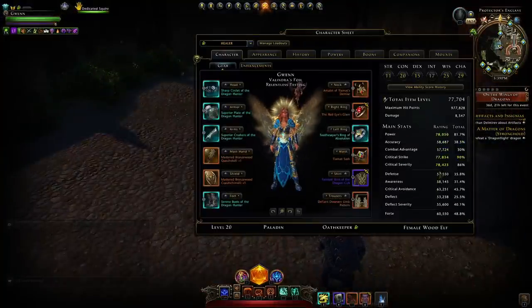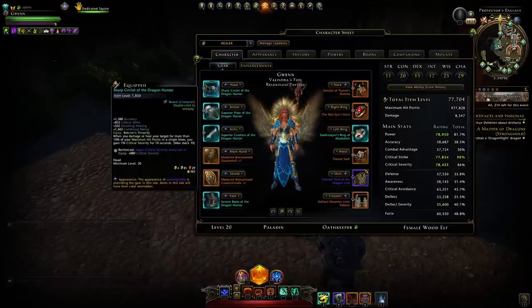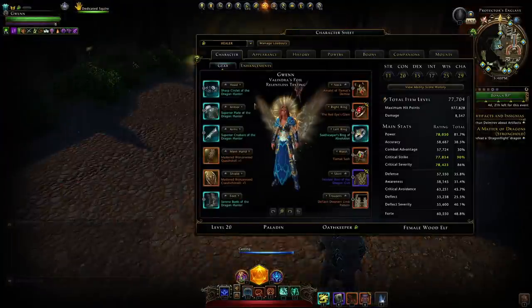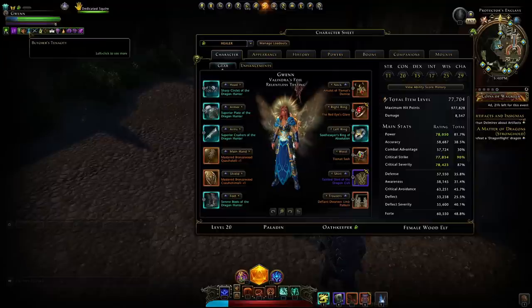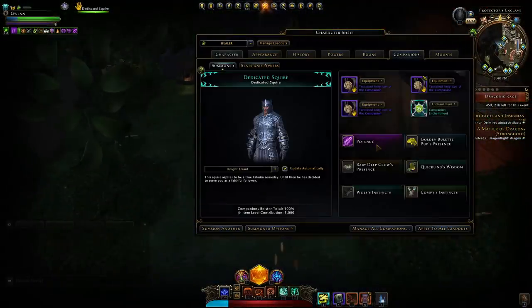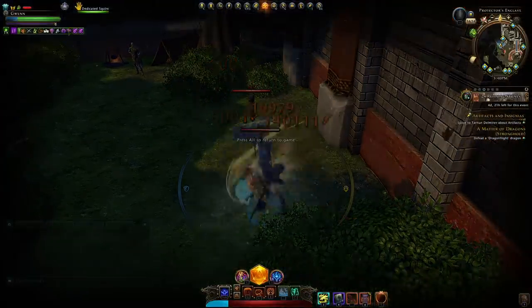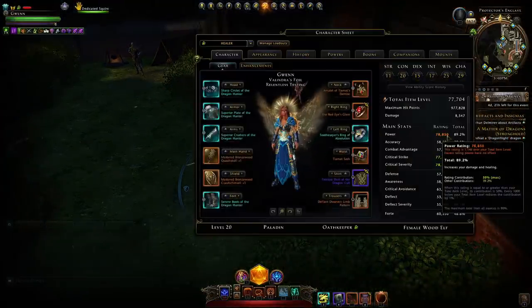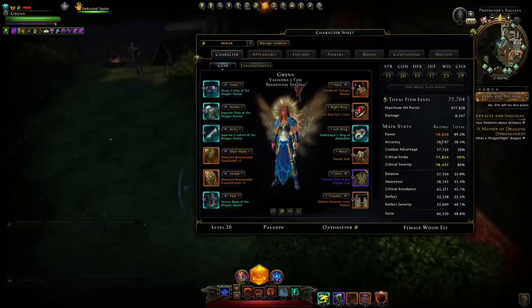This helmet gives us one percent critical severity for each target we heal. If there are nine people, one cast gives you nine stacks and thus nine percent — you'd be over-capped. Even just healing myself gives one stack for one percent. When in combat and attacking we get our power up with potency — just attacking here, that potency procs in our buff bar and brings our power near enough to max. Upgrading your Forger's Box will give you a little bit more.